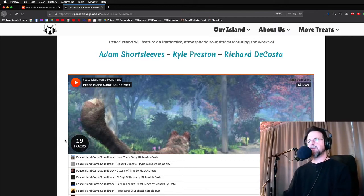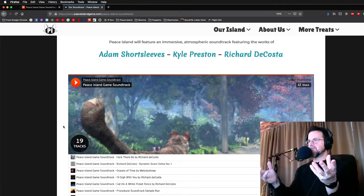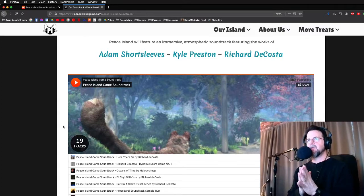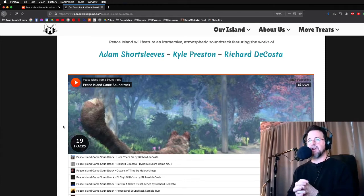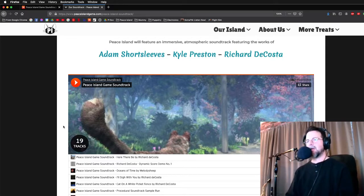The idea with the Peace Island soundtrack is to have a dynamic soundtrack that adapts to the game as you're playing it. For instance, if you're in a situation where everything's pretty relaxed — your character's health is high — then the music will reflect that. It'll be a fairly happy score, relatively speaking. Most of the music in this soundtrack is pretty dark, because you're on an island and all the people have disappeared. It's up to you to figure out where they went and if they should come back.